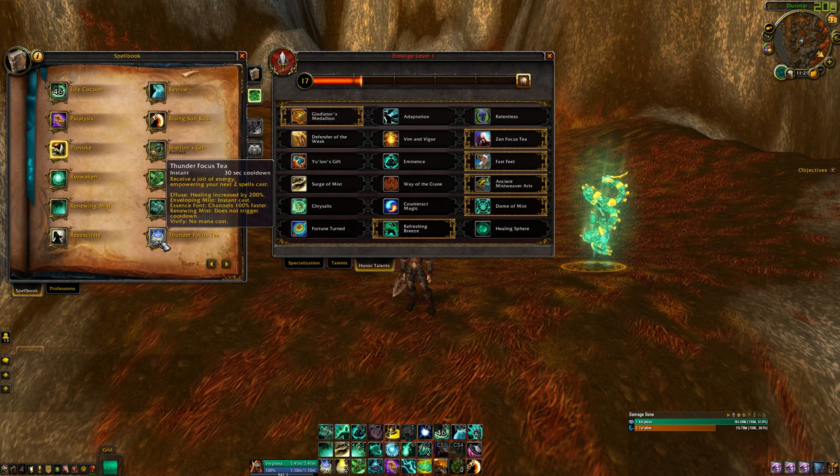If you have Thunder Focus Tea up and use Enveloping Mist, it's obviously an instant cast. Essence Font — channeling 100% faster you're still going to be able to get kicked. But Vivify costing no mana is really helpful when you need to do cleave healing.